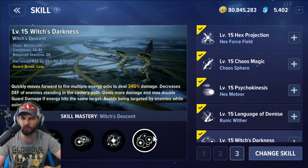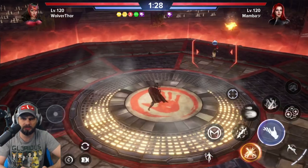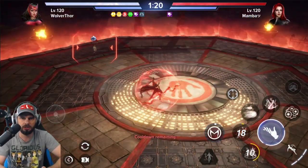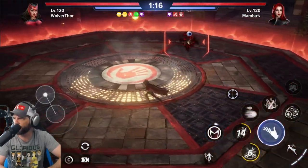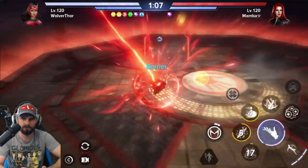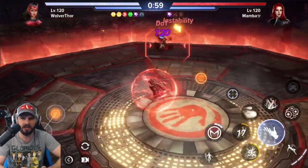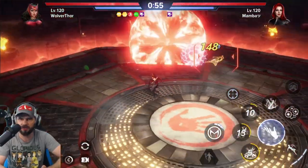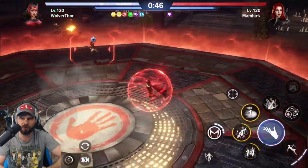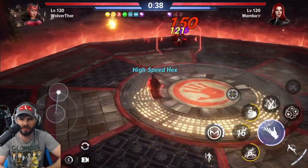Now in the D column for all first five skills. First ability is Hex Energy Hex Force Field. Second is Chaos Sphere — that could attract. Third is Hex Meteor — that one tracks a bit, I like it. Back to Hex Force Field — it gave me a force field which is nice but didn't really hit. Chaos Fear tracks well, and Hex Meteor also tracks. All three first abilities in D column are pretty good.